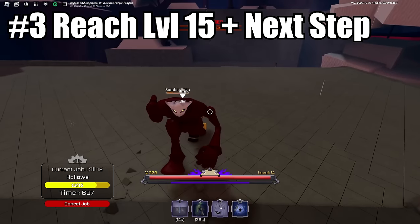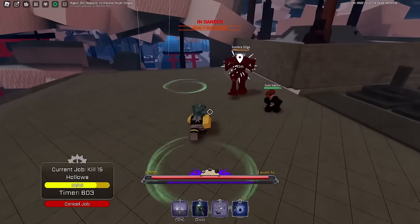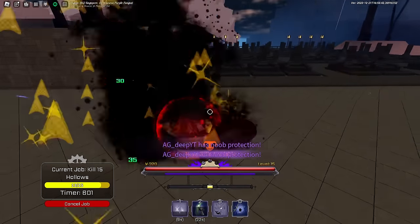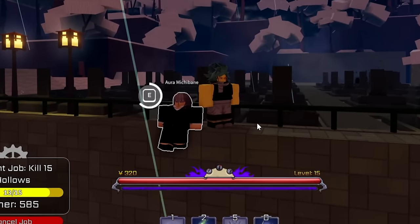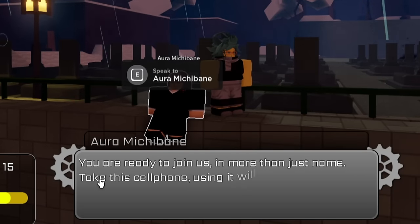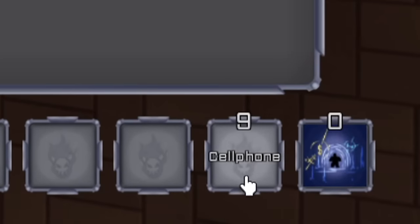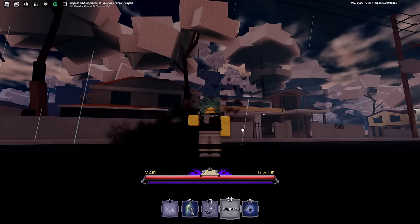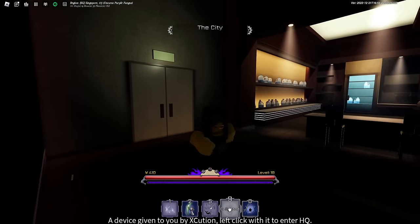To proceed to the next step, you just need to become level 15 and find Mishibin Aura. In order to find Mishibin Aura, it needs to be nighttime and you need to go to this graveyard right here. As you can see, I can see Mishibin Aura right here because it is already nighttime. What you want to do is just talk to her and it will instantly give you a cell phone if you have the right level. If you use the cell phone right here, this is also how you proceed in order to unlock your first skill set.